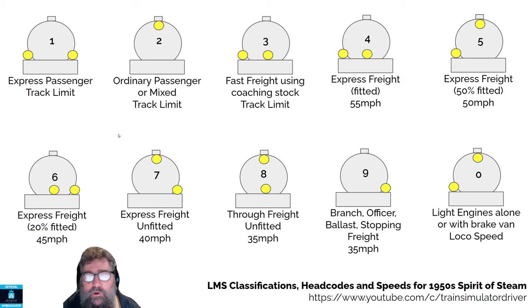What are head codes? That's where you put a lamp on the front of the train — well, a few of them probably. They all have meanings. So each of the locomotives has got four brackets: three across the bottom and one up the top near the smokestack. All of these codes mean different things. There are 10 of them in the LMS driver's manual, and there's one extra one I found out about recently that's not in the manual, but we'll cover that one as well.